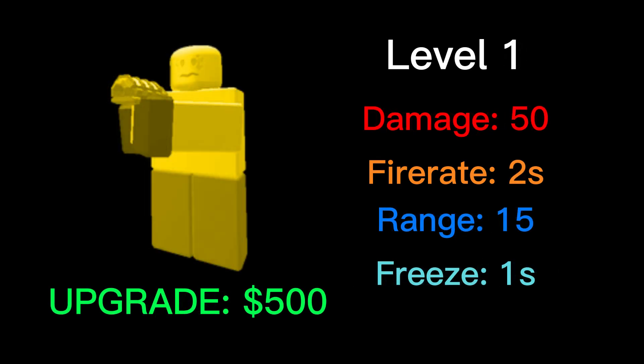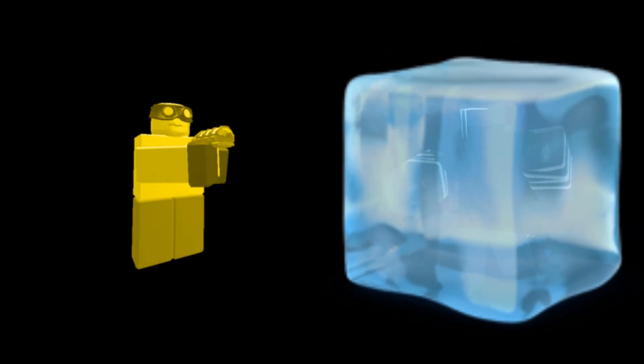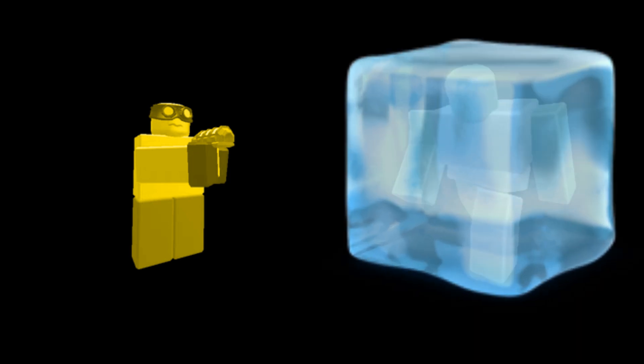The level 1 upgrade costs 500 cash. Its damage is improved to 65 and it now fires every 1.5 seconds. The level 2 upgrade costs 750 cash. The freeze time is increased to 2 seconds and its range is increased to 18. It also gains hidden detection, making it a really good counter against a shadow boss, which is a pretty common game ender. The increased freeze time also allows it to permanently freeze enemies.